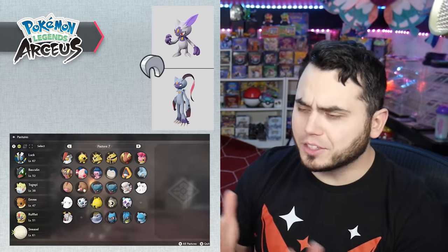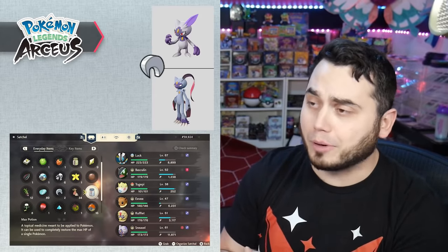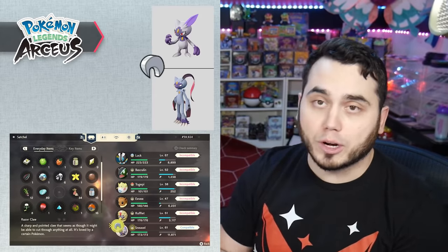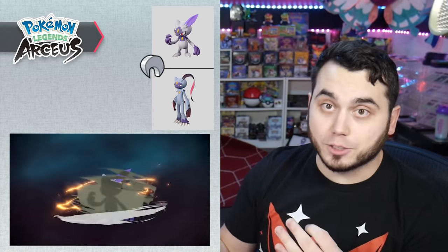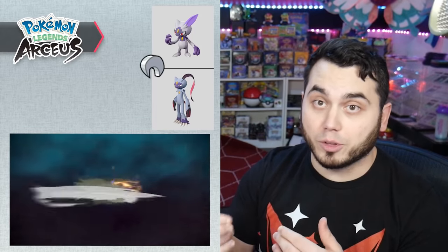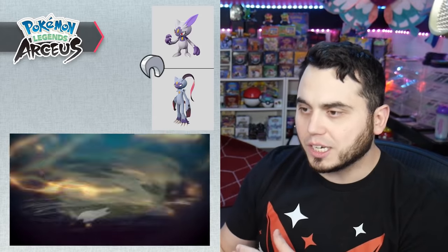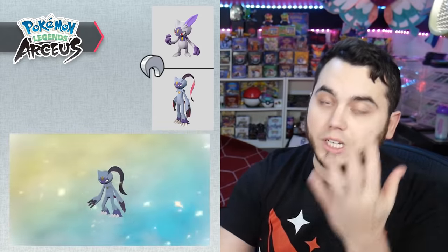To evolve Hisuian Sneasel, you need to get the Razorclaw item. Sneasels themselves actually drop them, so just go find a bunch of Sneasels and beat them quickly. You have to give it a Razorclaw during the daytime and it'll evolve into Sneasler. Interestingly, when you evolve a regular Sneasel with a Razorclaw at nighttime it turns into Weavile — so it's kind of the flip.